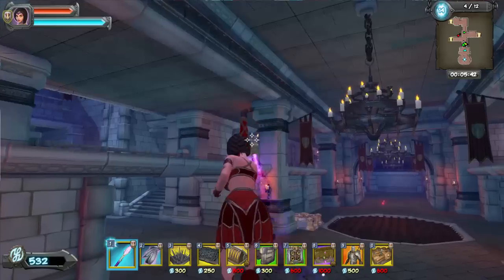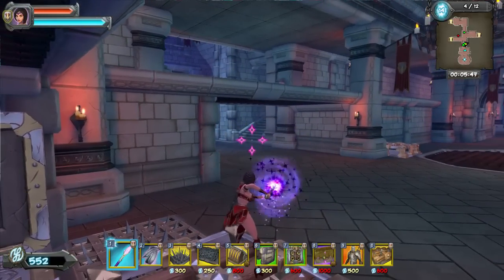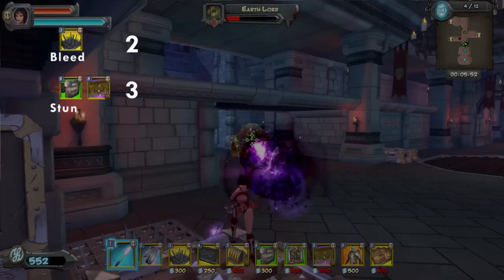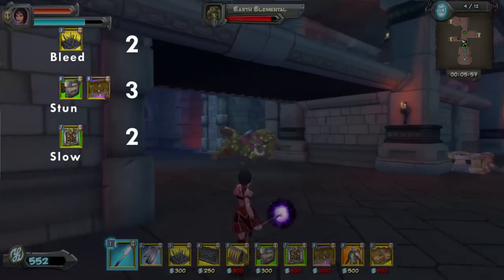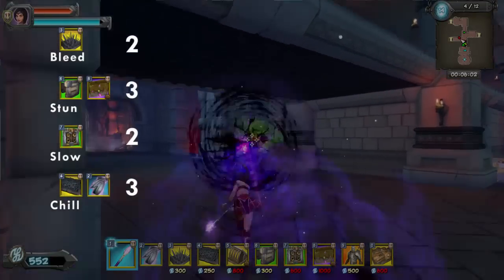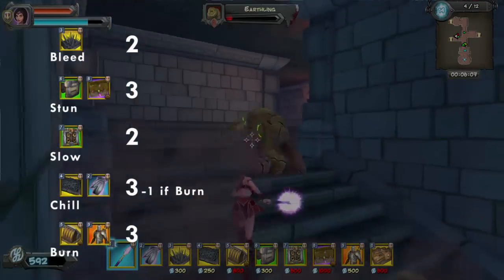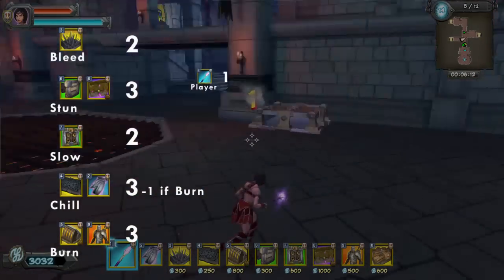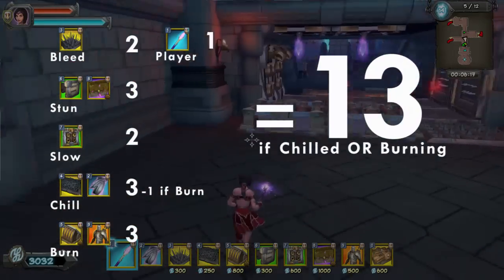Now that we have our Traps and our Kill Box set up, let's do the math really quick and figure out the potential combo. Spike plus Bleed is 2. Push Trap, Zapper, and Stun — since the stuns overlap — that's 3. Sprayer plus Slow is 2. Steam Vent plus Lightning Ring plus Chill — since those overlap — is 3. Scorcher, Archers, and Burn is 3. And then Player Interaction, which gives us a potential of 13 combo points.